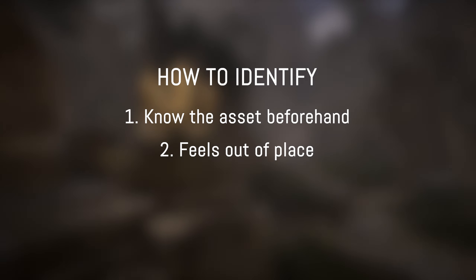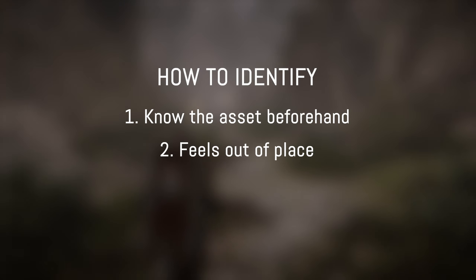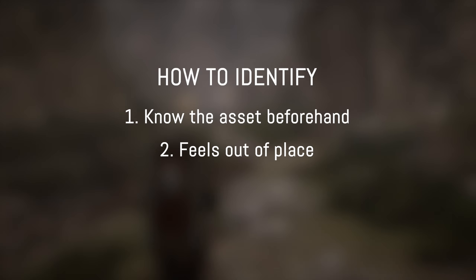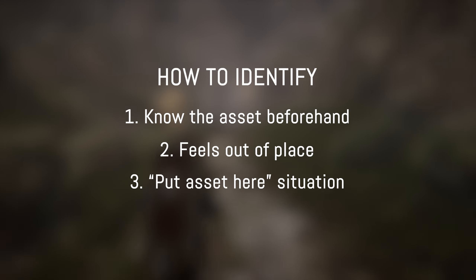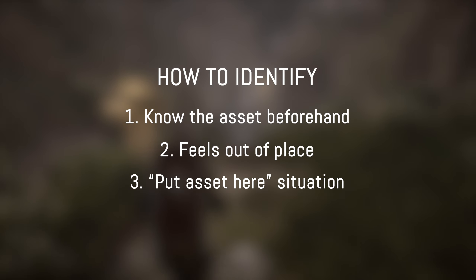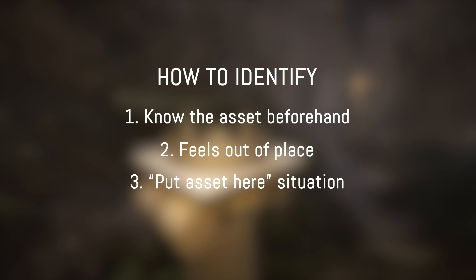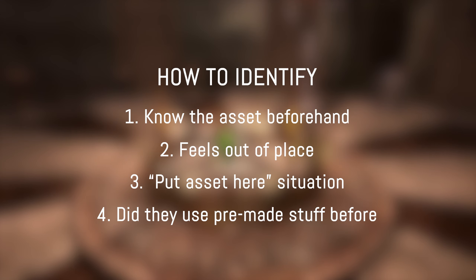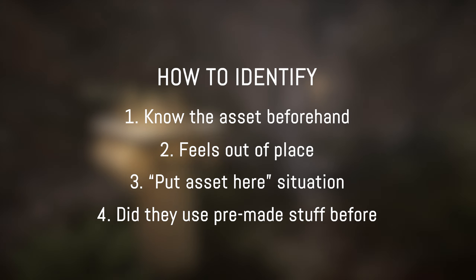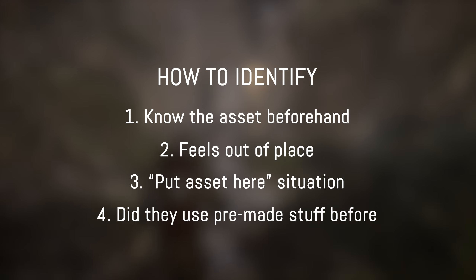Here are some dead giveaways that an asset has been bought. It feels out of place — maybe wrongly scaled, or the graphics look different, the fidelity isn't the same, or the art style is completely wrong. Also ask: is it a simple 'put the asset here' situation? Try to find the perspective of the developer — you're missing something, so you just plop one thing in. And if you've already found that asset before, there's a good chance they used more bought assets throughout.